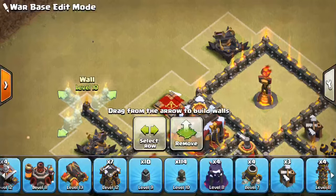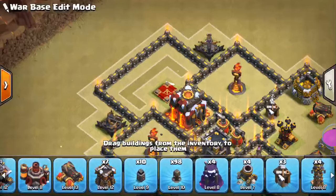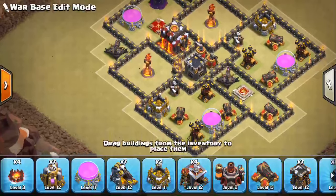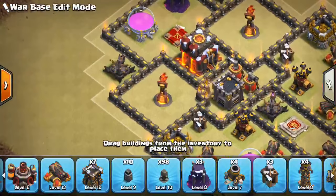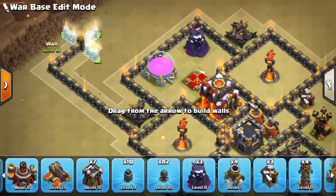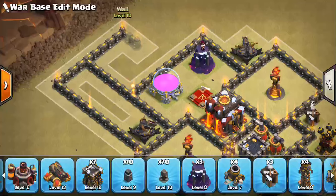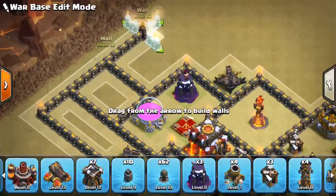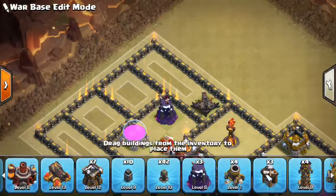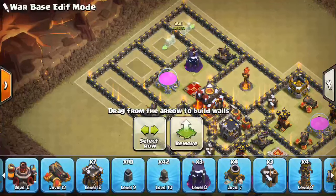We'll go ahead and close off around the Queen here—give her her own little compartment. Up and over like so. We'll put a Wizard Tower, storage or something like that. We have quite a few walls, so we'll just kind of work with what we have. Let's go ahead and make this go pretty far out like so, cutting across the middle there, another smaller one like that. What this is doing by having it very segmented up in this area is defending against Queen Walk, because people have been doing Queen charges lately to get the air part of the base taken out and then just coming at the other part.